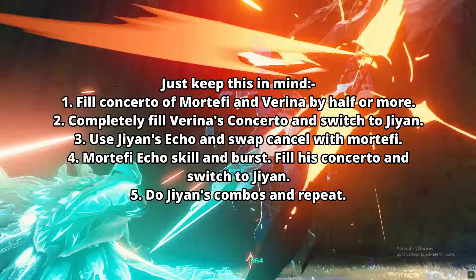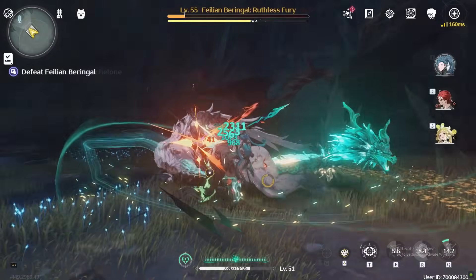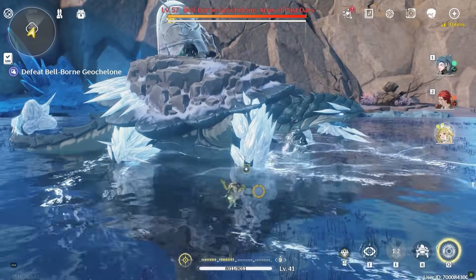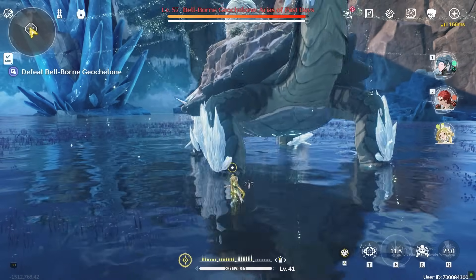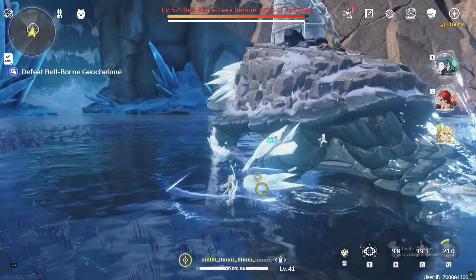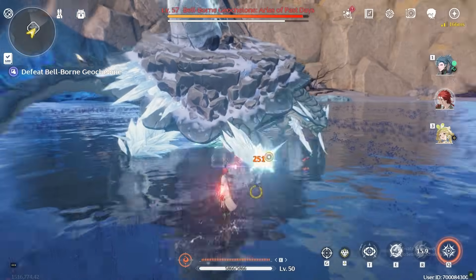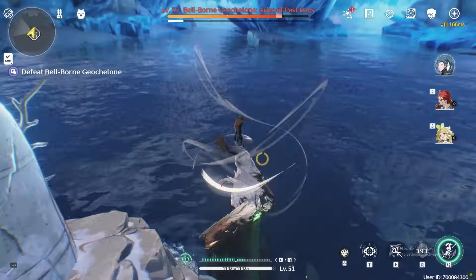Now Jian is completely fed and can annihilate anything. This should be the best rotation for this team. But if you need a simpler rotation or if you're using the Mechabomination echo skill, follow the same initial rotation — when Varina's concerto bar is filled, swap to Mortify, use his echo and burst, fill his concerto, and go to Jian. You won't be able to swap-cancel the monkey echo skill here, but it can still work.